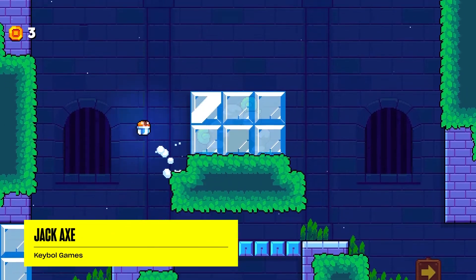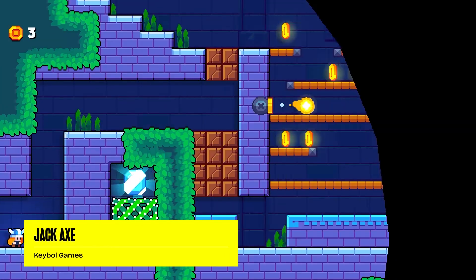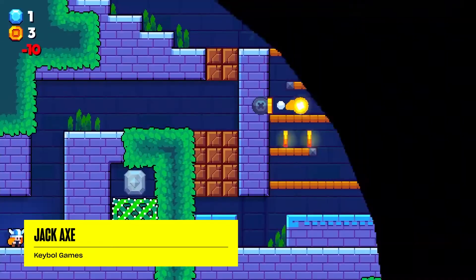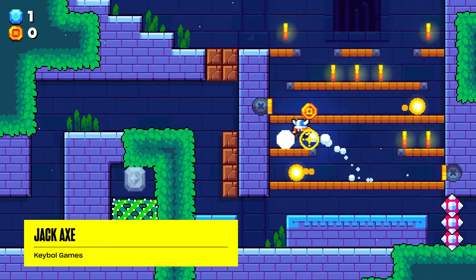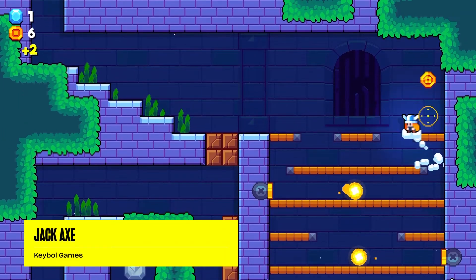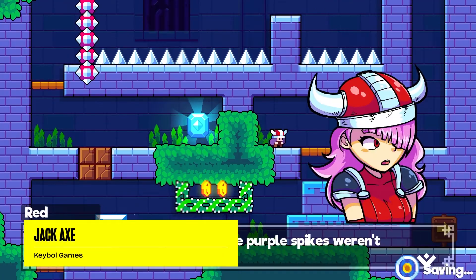It's very inspired by other platformers where you can throw and go everywhere, and by the open world design. It's very inspired by Mario Odyssey. When we started the project, I didn't have a Switch device to play the game, so I decided: what if I make my own Mario Odyssey? That's when I decided to develop Jack Axe and inherit the axe-throwing ability.